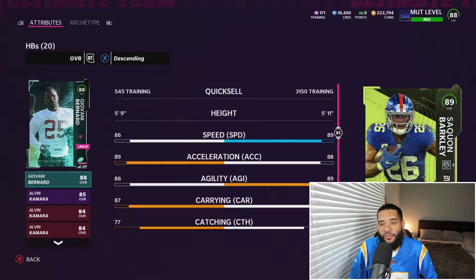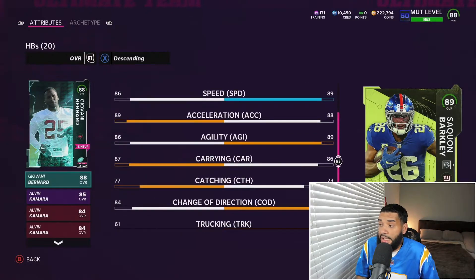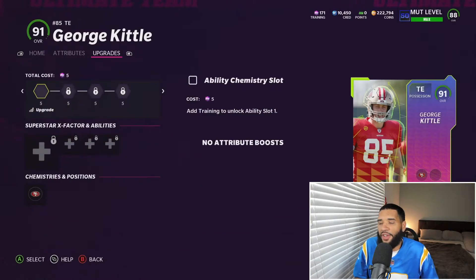At running back I have Saquon Barkley and Giovanni Bernard. Giovanni Bernard is another kickoff player — I just picked him up as a backup for now. Saquon is up to 89 speed and we do have a speed boost for running backs. I was looking to get a receiver speed boost — it was tough — but he's a great back and he comes equipped with those abilities, so that's clutch.